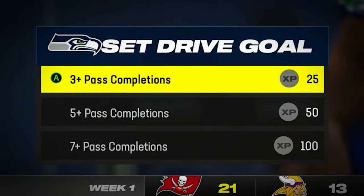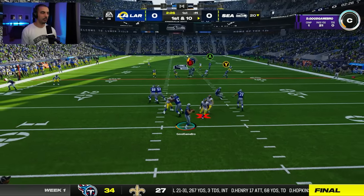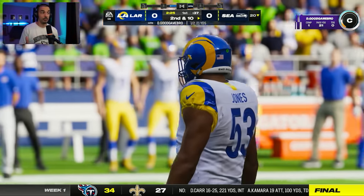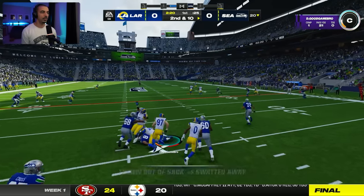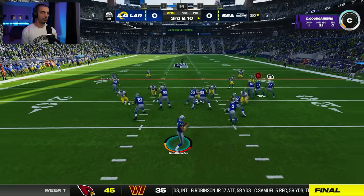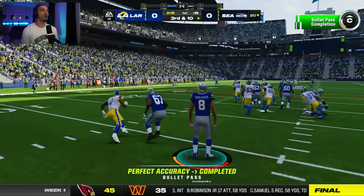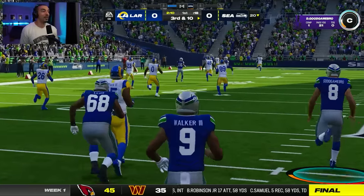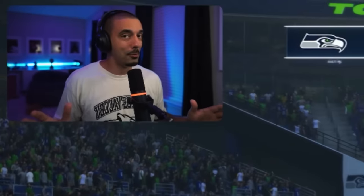For this drive, you can do three plus, five plus, or seven plus pass completions — let's do five plus. I need to just focus on getting quicker passes out because this Rams defensive line is killing me. This camera angle is kind of intimidating — you don't really know when a guy is open. Big third and ten — they're blitzing, my guy's wide open. DK Metcalf, run! We're going to get our first NFL touchdown pass. He got tagged at the end — it was looking bleak, but then it was looking great.